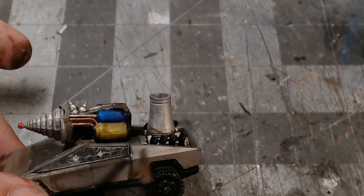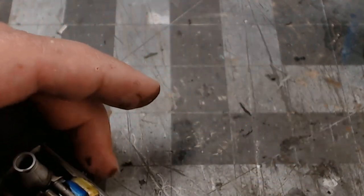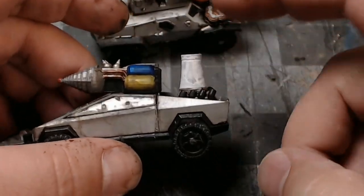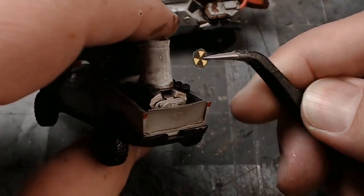One final touch - I forgot to turn the camera on for this - but I painted the cooling tower white, put a little drop of glue on it, and stuck on the nuclear symbol.